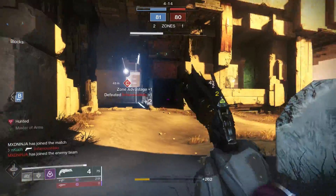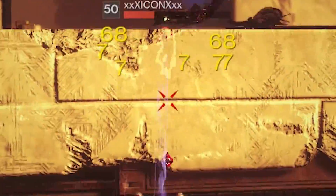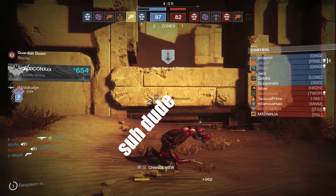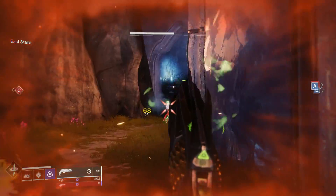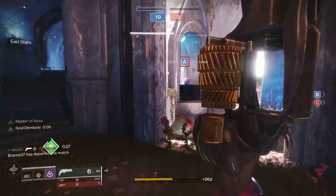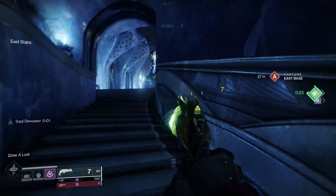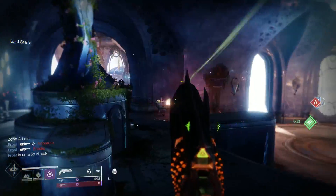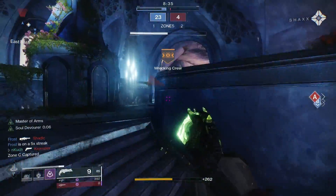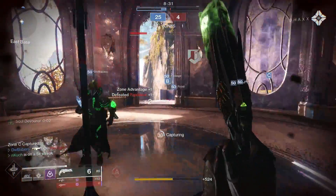Foetracer visually marks targeted enemies — similar to spectral blades where you have a target on somebody, can see them through walls, and do all sorts of cool stuff. It's a little overpowered in crucible. It also deals more damage to low health marked enemies. You simply mark somebody by looking at them and shooting. Once they are marked with soul devour active, all you have to do is two-tap them and no matter the resilience level, you will kill them.